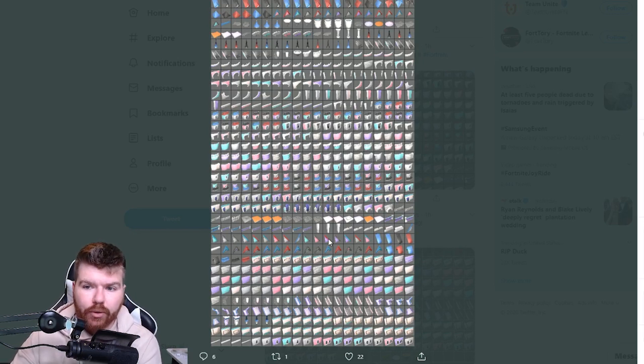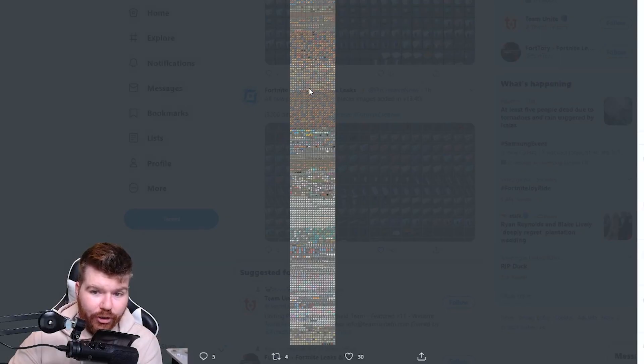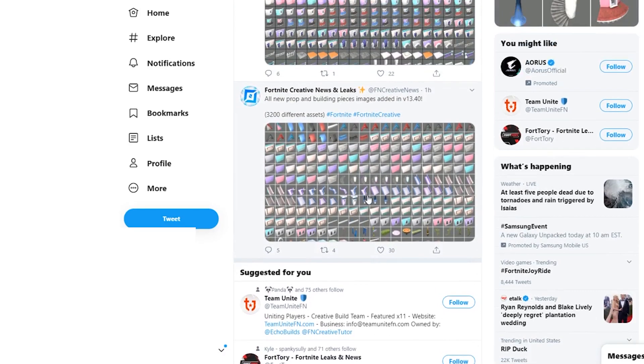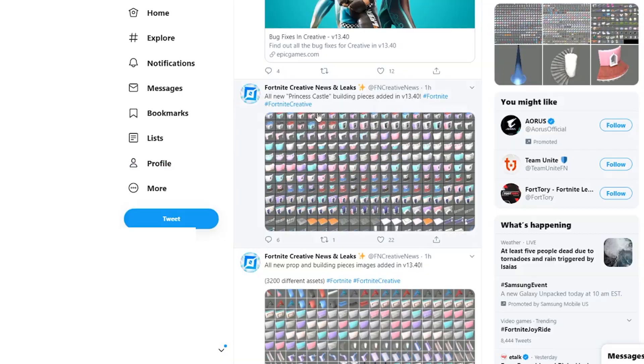All of these leaks I get from Fortnite Creative News which is run by Echo, so go ahead and give them a follow on Twitter if you'd like. This leak is called the Princess Castle and it's all new building pieces being added. It says there are 3,200 different assets, so that is going to be a huge update for Fortnite Creative — all very unique colors and building pieces which will help us do a lot of different stuff.